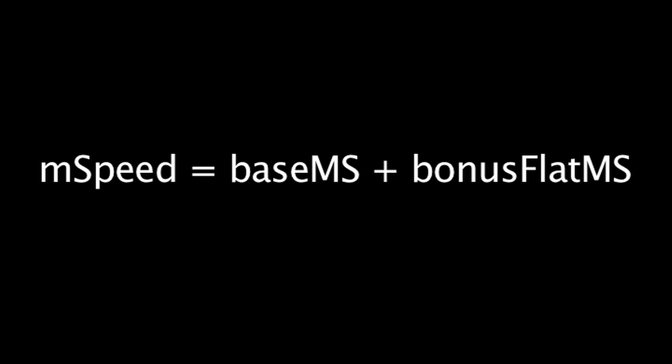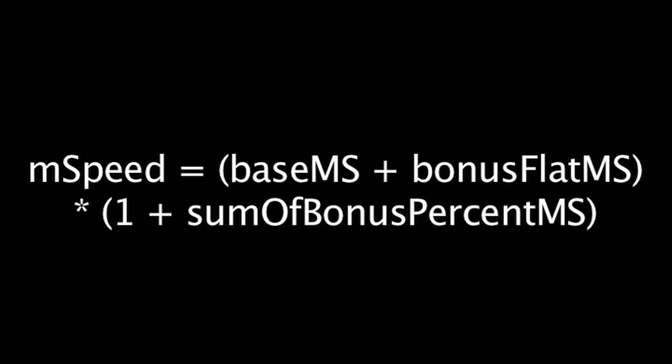Now let's see how the mechanics of items, buffs, and debuffs affect base movement speed. A unit's movement speed is equal to their base movement speed plus any flat movement speed bonuses, times 1 plus the sum of any percentage-based movement speed bonuses. One should note that this means percentage-based movement speed bonuses stack additively, unlike League of Legends where they stack multiplicatively.